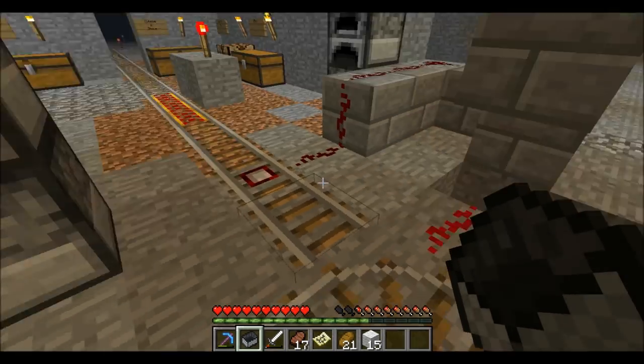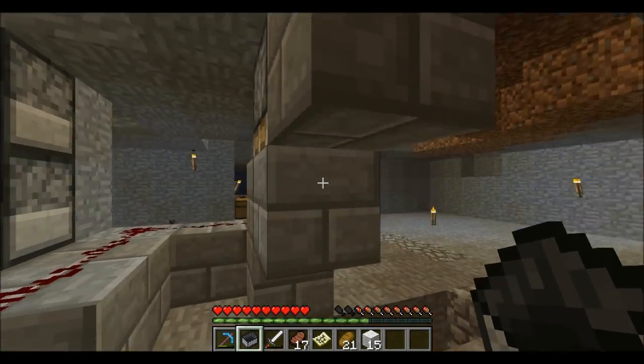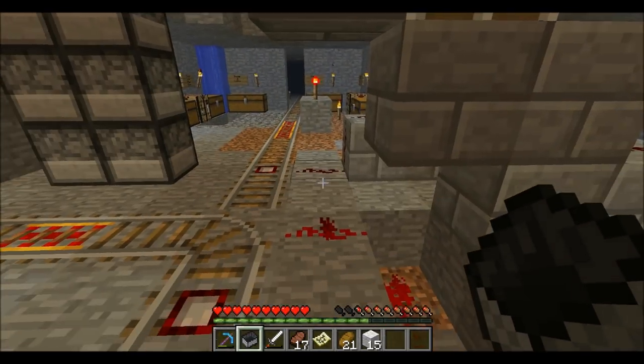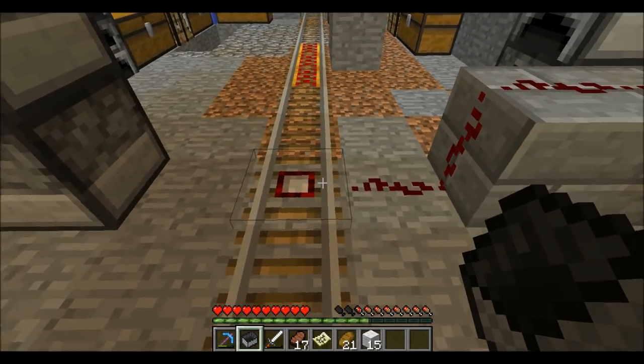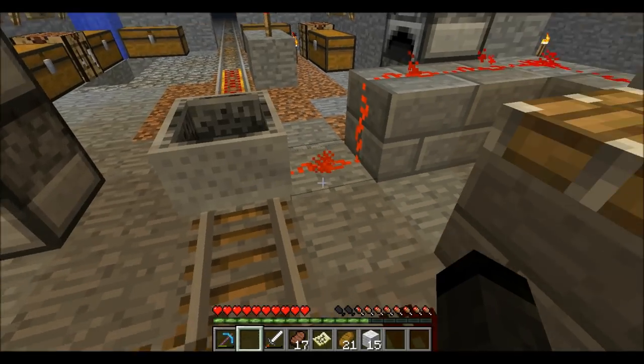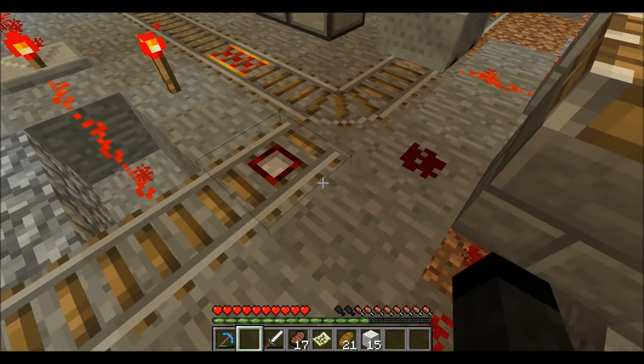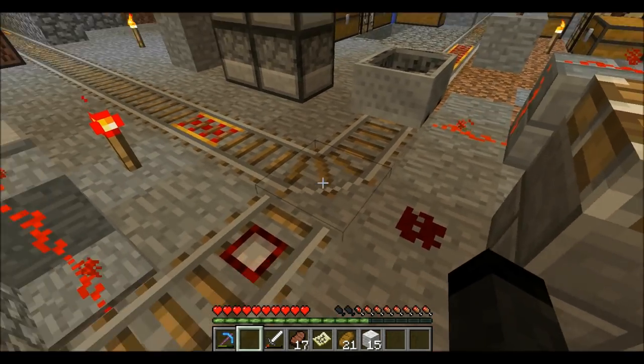So one thing we did — in this case, since the track is like that — we added a sticky piston right above here and it goes off this detector rail. So as soon as you run here you'll activate this detector rail and it pushes this block down and actually cuts the power. So if it doesn't have power, it's gonna switch.